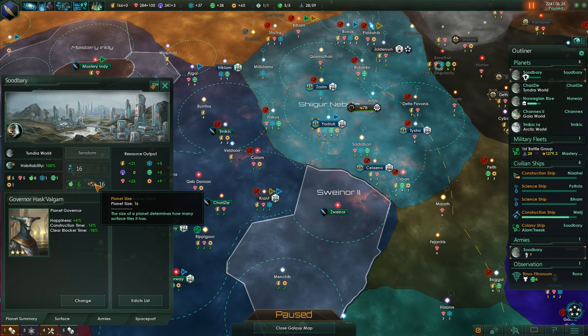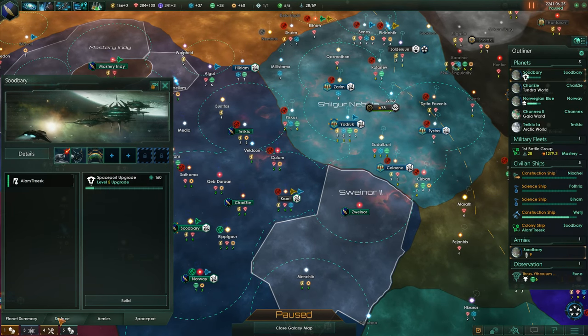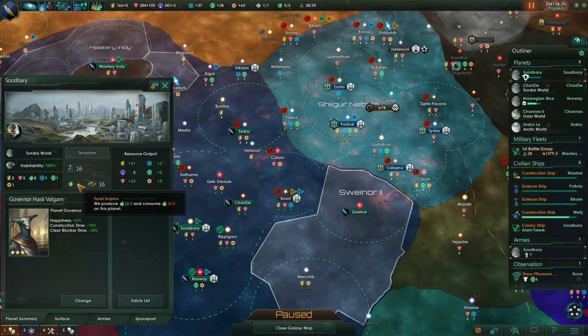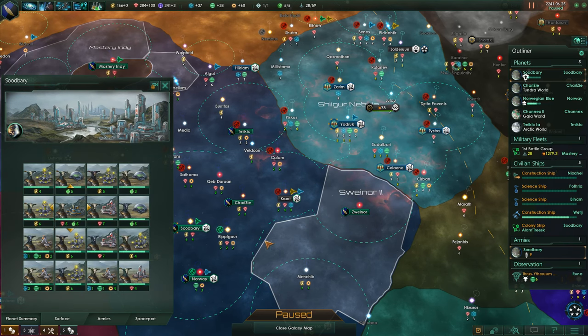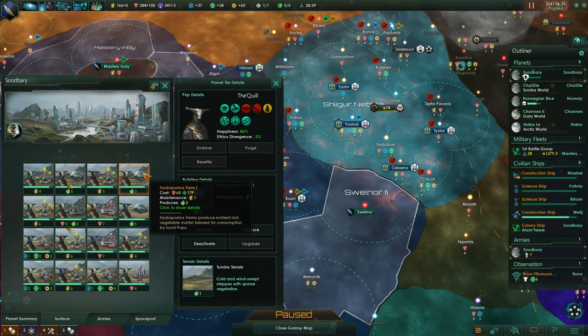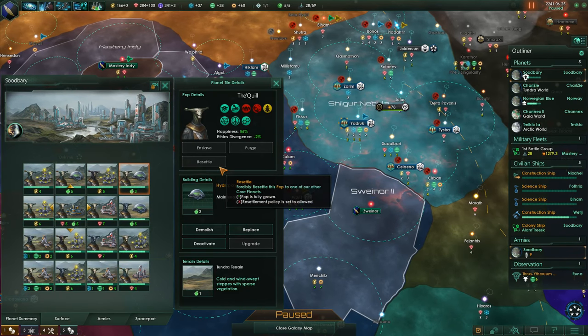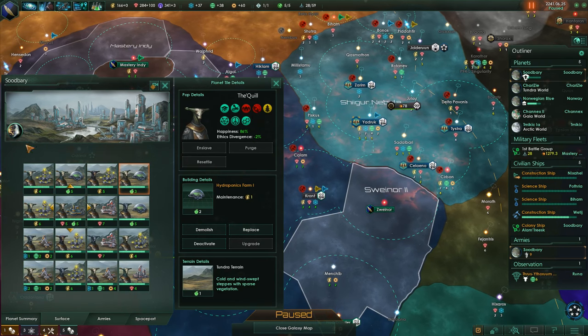We are capped here - Sudbari, which is getting three food from orbit, it's capped in population and it has six excess food which does nothing for us. So what we're going to want to do now is replace some of these hydroponic farms. I can't forcefully resettle, which is too bad, because it might be nice to have some robots on this planet. So we're going to place the hydroponics farm instead.